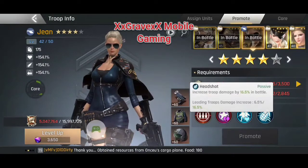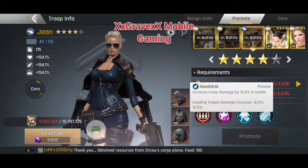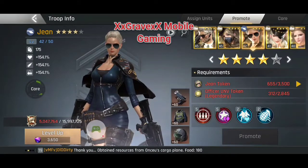Her last skill, Headshot, increases troop damage by 16.5% in battle. I really like this skill — it's almost like fortification except the opposite; this one increases your troop damage. You really want to pair her with somebody that also has Headshot if possible, because if you add two of them you can do 30% more troop damage. So she's really good on offenses with that skill alone.